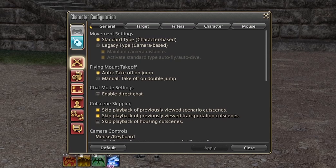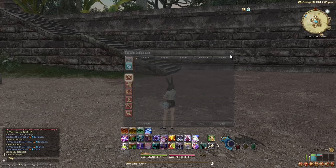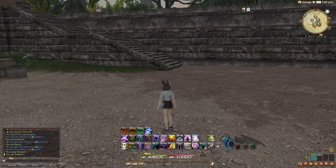The first setting I would recommend everyone to change is Standard Type Movement and Legacy Type Movement. You can find that in Character Configuration, Control Settings, General. The reason you want to change this is because in Standard Movement, when you press S, your character backpedals — that's not terribly useful in content. When you press A and D, your character is going to spin in a circle, which is also not really that useful.